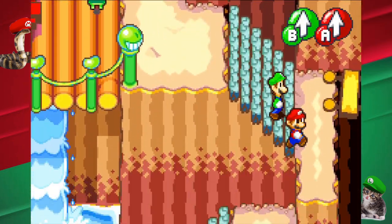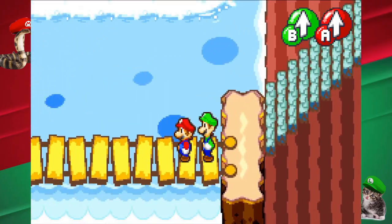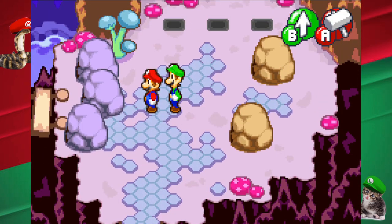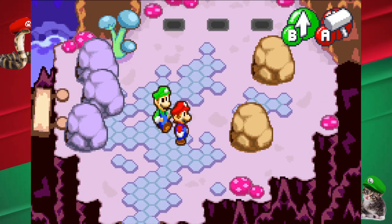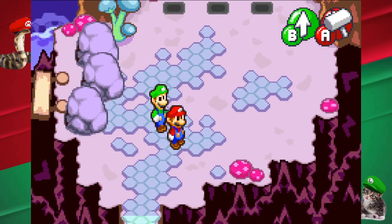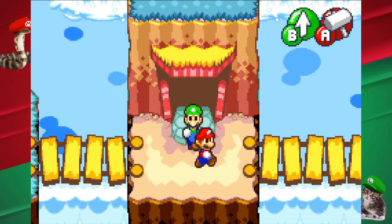We're gonna see him soon-ish? No. Yeah. No. Yeah, don't worry. Oh, here we go. Wait, I can't break the pink blocks yet. We suck. Alright, let's go break that thing Fawful made.